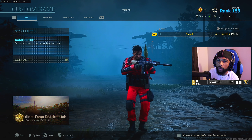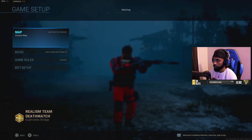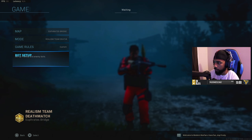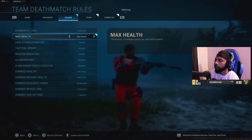Now if you want to test out your new Kilo build, choose the map Euphrates Bridge, keep it on Team Deathmatch. For the bot setup, put 11 on Recruit. For the game rules, turn max health to 250 — and that's it.